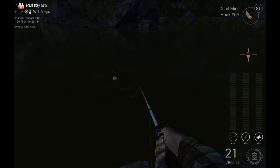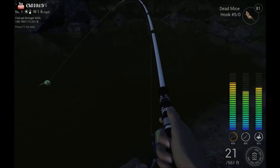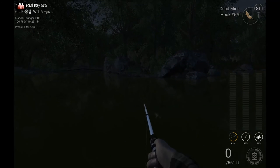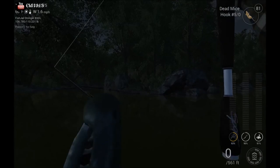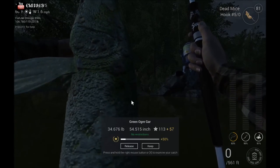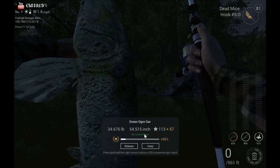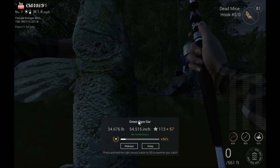Alright, we got one nibbling on it. You just want to wait until they pull it — there you go — and then you just nail them. Make sure you lift up on your reel, pull them right in. It's just as simple as that. That's how you catch yourself a nice green ogre gar.